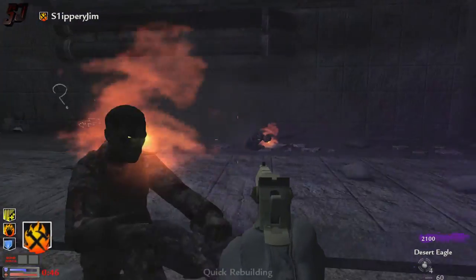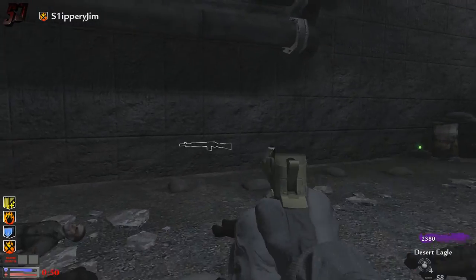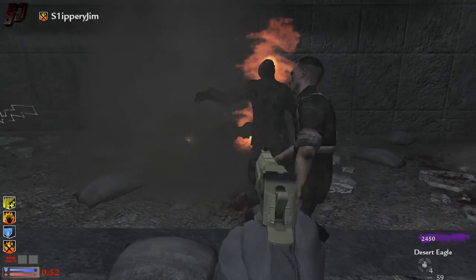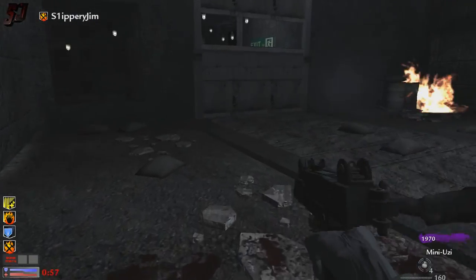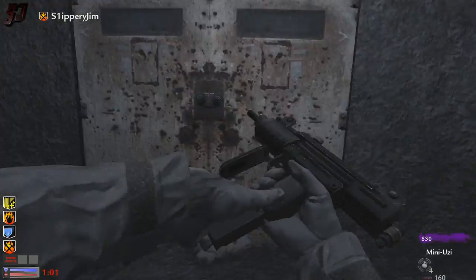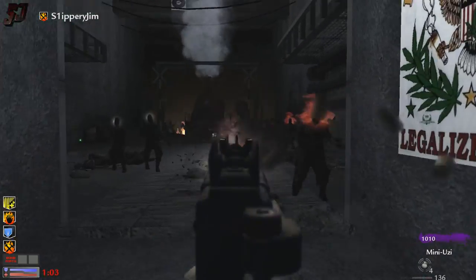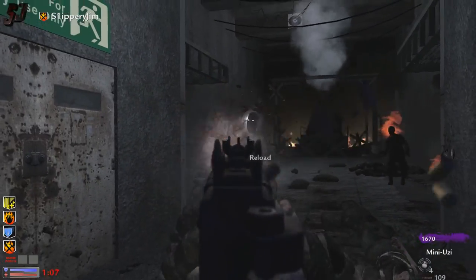Armor regen basically regens your armor much more quickly if you get hit and it goes down. We've got quick rebuilding too — that's a fairly self-explanatory one. We'll grab this Uzi just so I can build up some more points, because you do need a lot of points in this map apparently to open up all the areas. I don't know how big it is, but we'll soon find out.